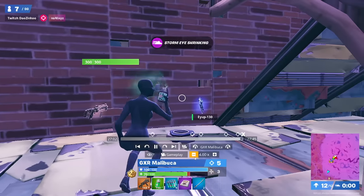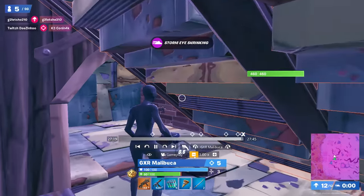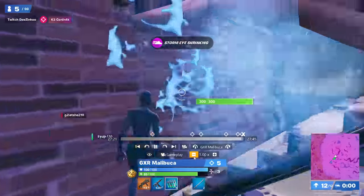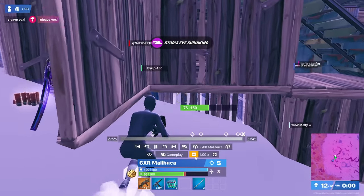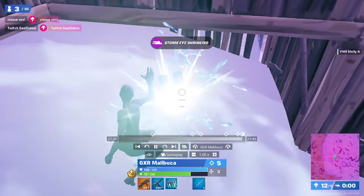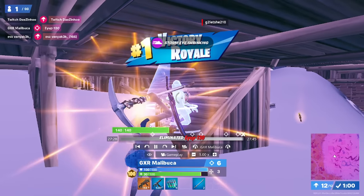One very nice thing about tarping around on low ground is the fact that you're actually able to run back through your old builds and potentially find whites from other players that died to storm or went down fighting on backside. That's exactly what Malibuka does — he realises he has to run back in storm, he's not going to win the game just through splashes. He runs back, catches a guy popping floppers back in storm, one pumps him, and then wins the game from that.